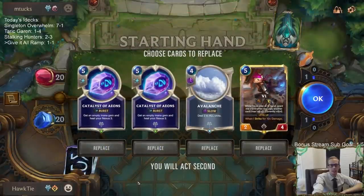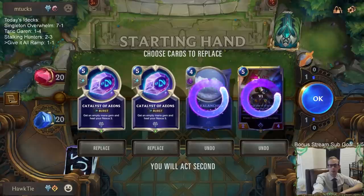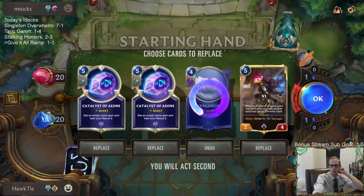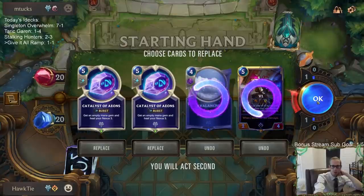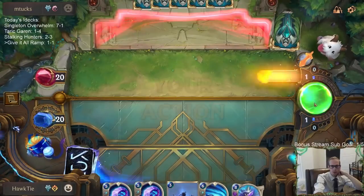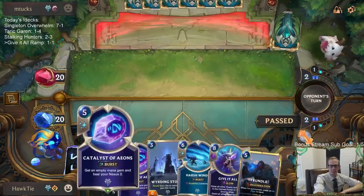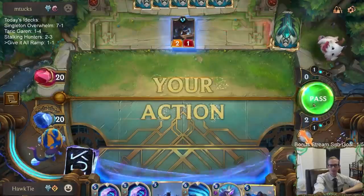Alright, let's look at game three. We got ramp and ramp. I don't love ramp into Vi — I'd have the attack token on turn four so I could kill a Weirding Stones, but Vi will only be a three/four so I'd have to play something else. Give It All has been crazy, even though we lost that last game — it was still pretty insane.